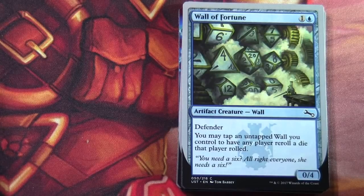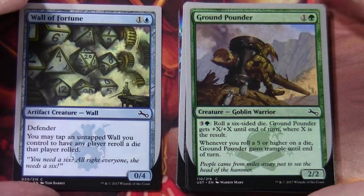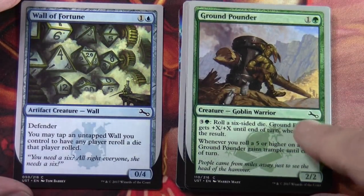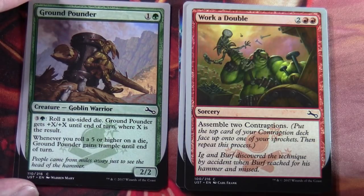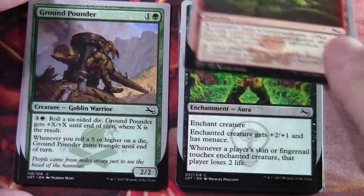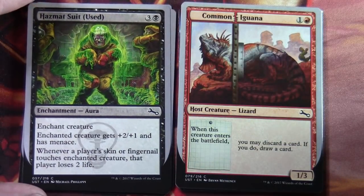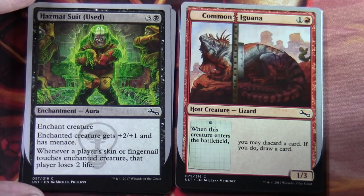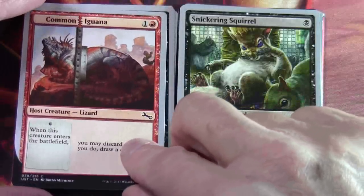So we've got Wall of Fortune here, which is an artifact creature wall — being a wall it has defender. You can notice with these as well, the cards are silver bordered. Ground Pounder, which is a creature goblin warrior. Worker double — so contraptions are a thing in this set. On this card it's a sorcery: assemble two contraptions, put the top card of your contraption deck face up onto one of your sprockets, then repeat this process. Hazmat Suit which is an enchantment aura. Common Iguana — host creature lizard: when this creature enters the battlefield you may discard a card, if you do draw a card. I think this is the sort of set where you really need to read the FAQ to understand some of the weird stuff going on here.